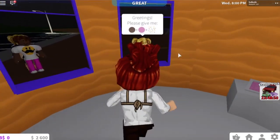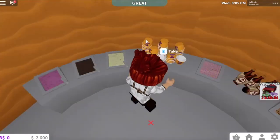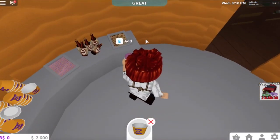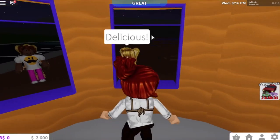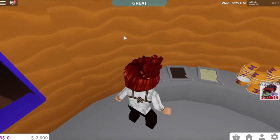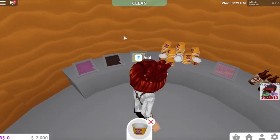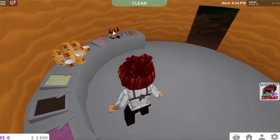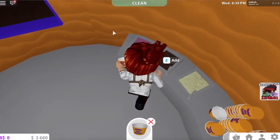We have our first customer — she wants chocolate with strawberry and sprinkles. Next person wants chocolate and vanilla with sprinkles, so we need a cup, then add chocolate, vanilla, and sprinkles. The next person just wants two strawberry scoops, which is pretty easy.